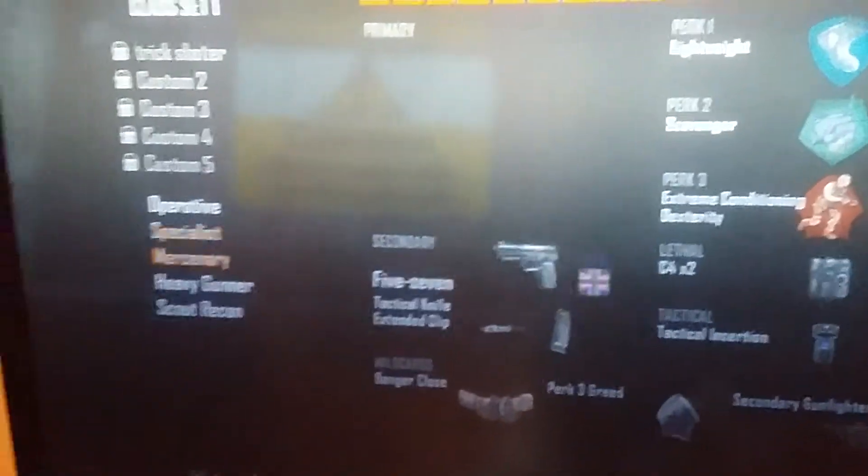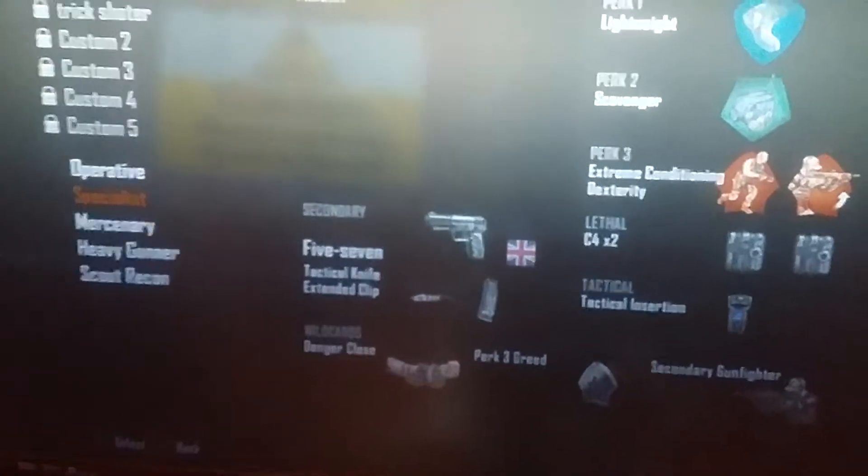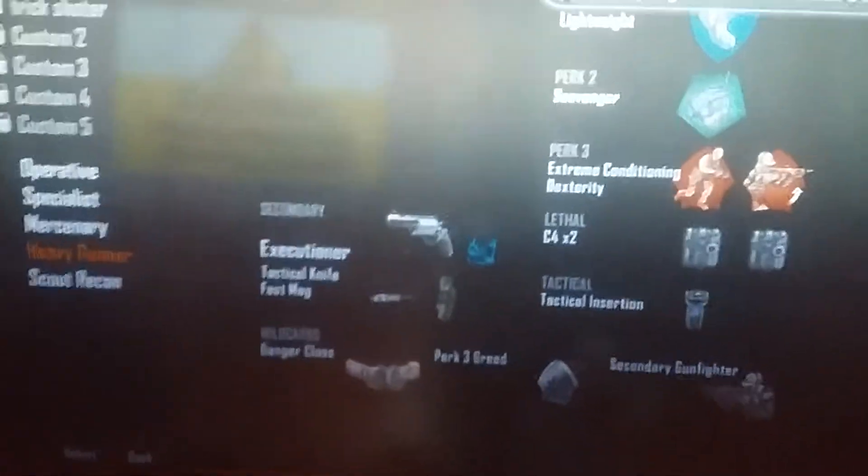And here it is. You can add me too, you can add MrAngerbird30 — he's the one who helped me figure this out. Okay, so you have the Cap 45, 5-7, B2-3R, Executioner, and the Cap 40. Today I'll be using the Cap 40 to demonstrate.